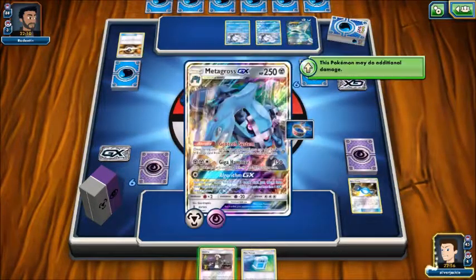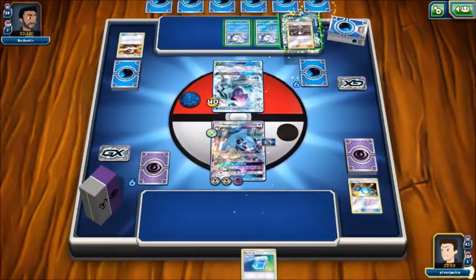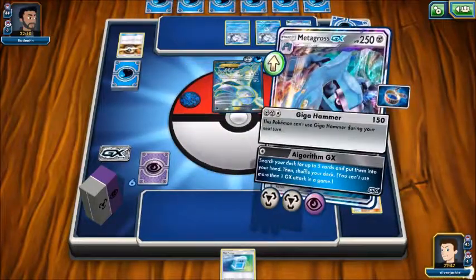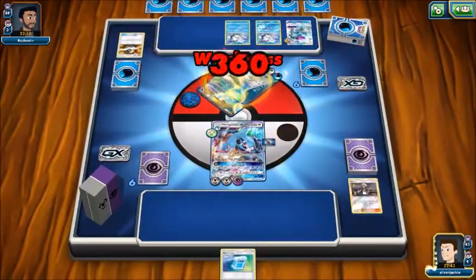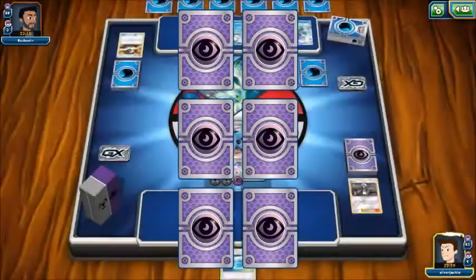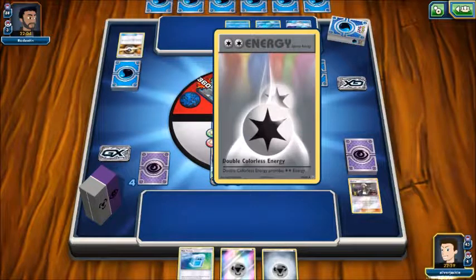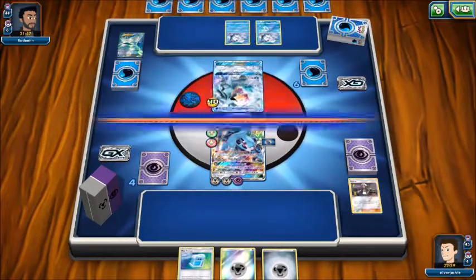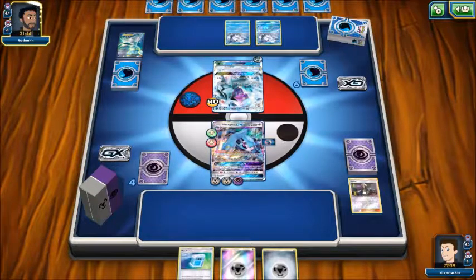My turn — Psychic energy on, Rare Candy, evolve to Metagross — boom — Geotech System, Guzma the Glaceon EX, Giga Hammer — boom! We got out of that one! I'll save Sycamore for now since I don't have the right discard setup yet.